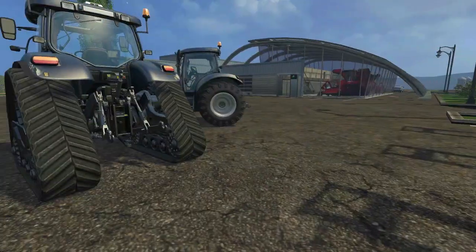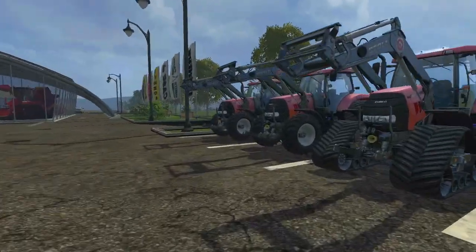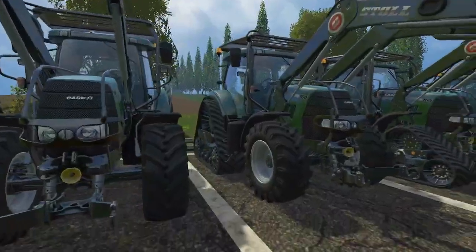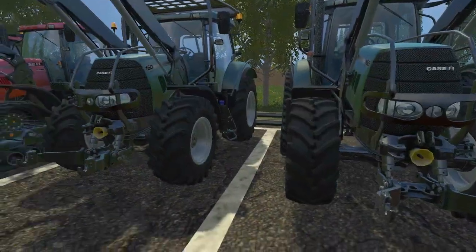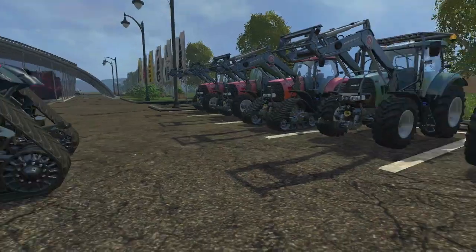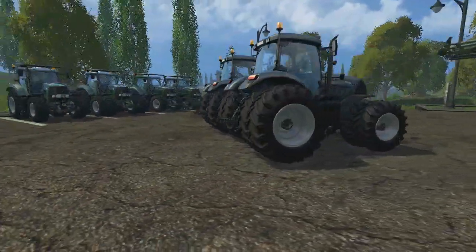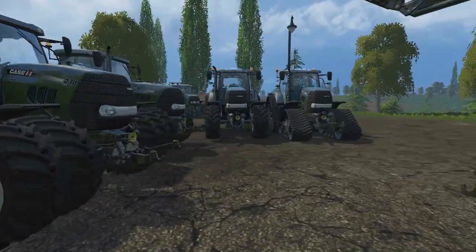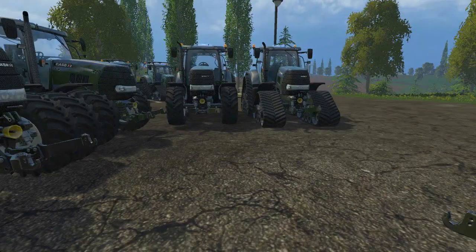All these things are color customizable. Here it shows a kind of black version, this is the normal Case IH red, and this is the forest version — I just thought green would look awesome. That's the Case Puma 160. Let's move over here to the Case Puma 230, also from Paradox Aggie.